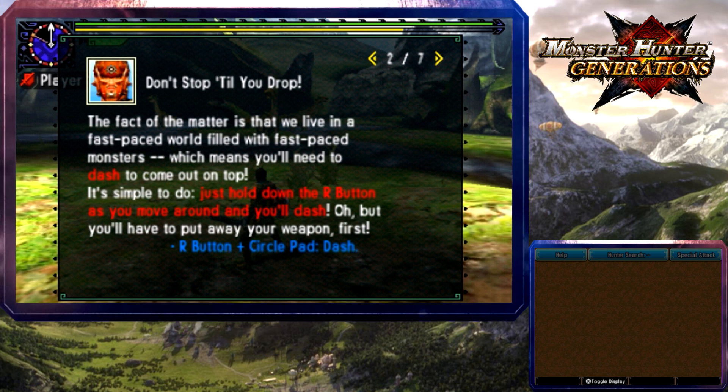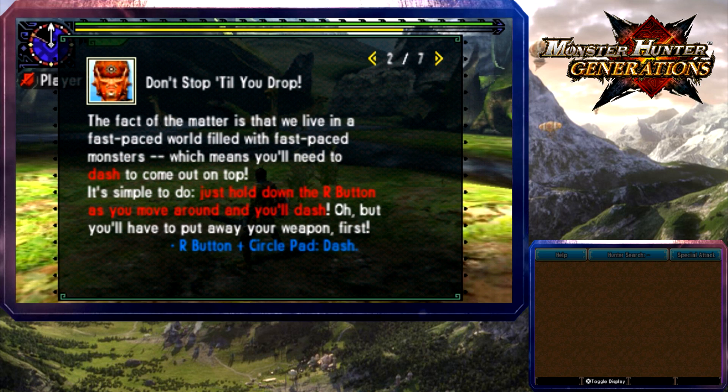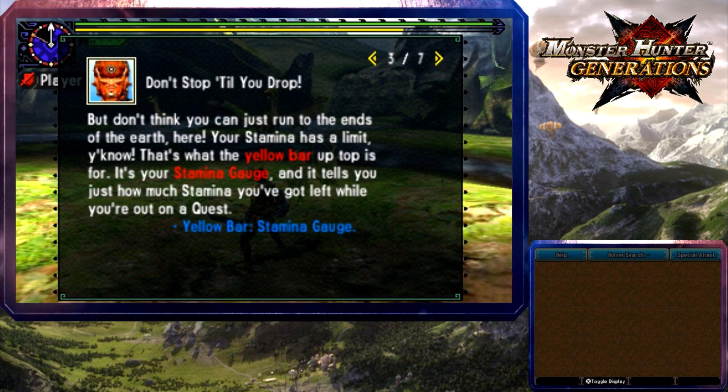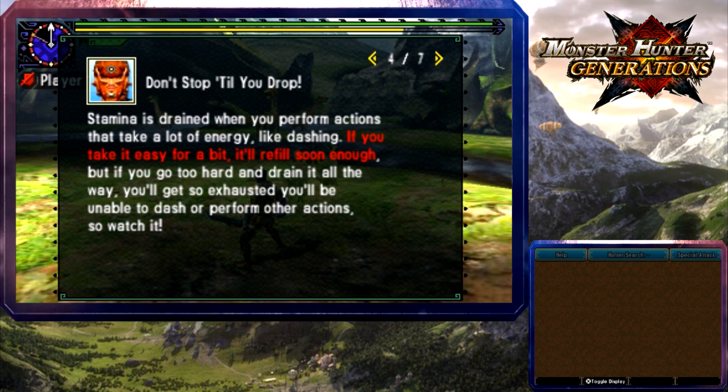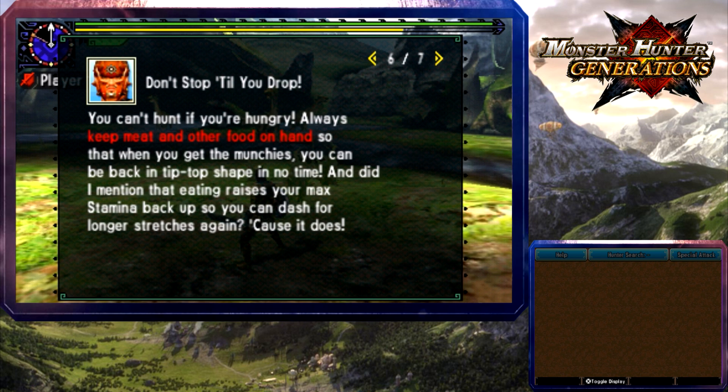The fact that we live in a fast-paced world means fast-paced monsters need to dash to come out on top. Dash is the R button, but you have to put away your weapon first. Your stamina has a limit — the yellow bar up top is your stamina gauge. Actions like dashing take a lot of energy; if you drain it all the way you'll get exhausted and be unable to dash or perform interactions.